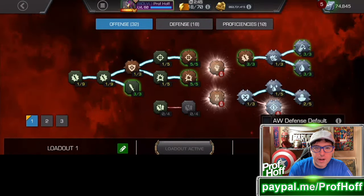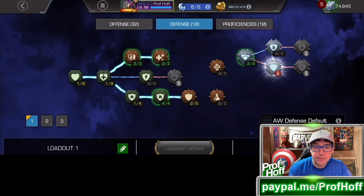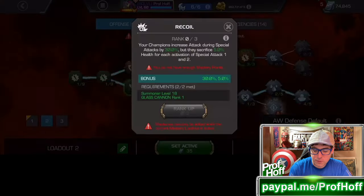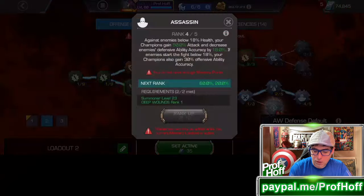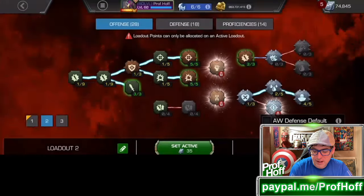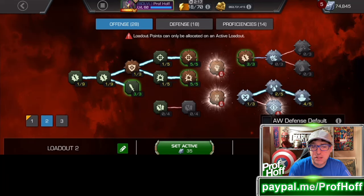As for my mastery setup — if you want one without recoil — I'll show you loadout two first. This is the best mastery I have without recoil, liquid courage, or double edge. I've got four out of five in assassin, and I go back and forth between two out of five there and deep wounds at four out of five. Everything else I swear by, and it's very similar to what I use in the arena.